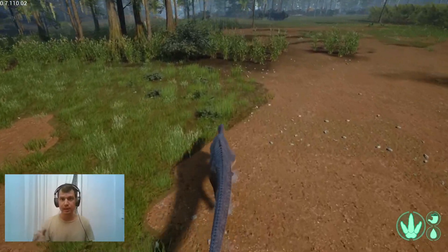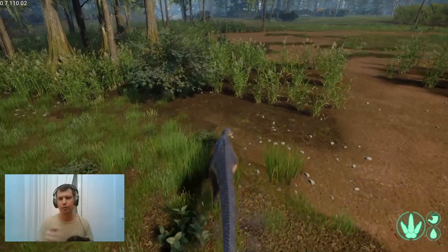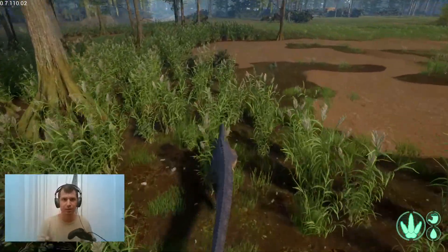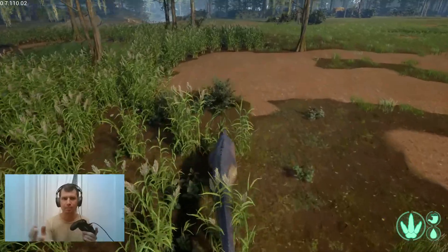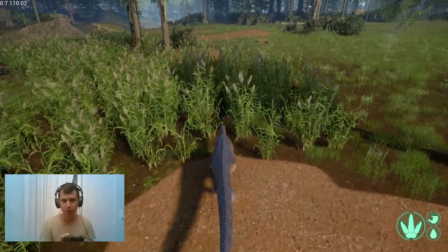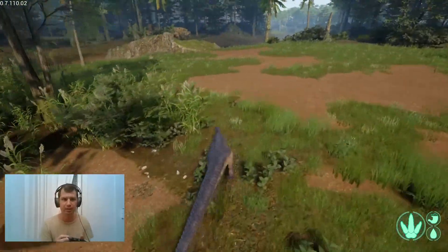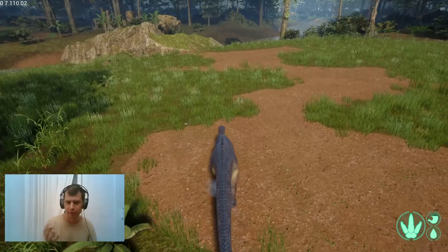Basically, you have a lot of agility. You can turn whichever direction you wish very fast. You don't have a big turning radius. Your turning radius is small — it's got a tiny turning radius. I can run and turn on myself, something that a Carnotaurus cannot do, for example.